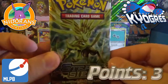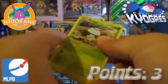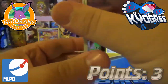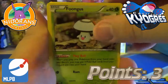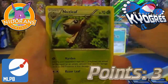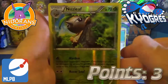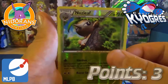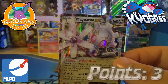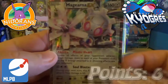Next up we've got a Xerneas BREAK pack. We got a Fungus, a Nidoran, Oshawott, Pawniard, Tangela, Nuzleaf, Rapidash, Steelix Spirit Link, a Nuzleaf Reverse Holo — this would have been a great card to pick — and our rare is a Magearna EX. That is three more points added to our total, giving us a grand total of six points.